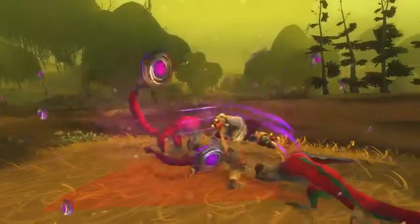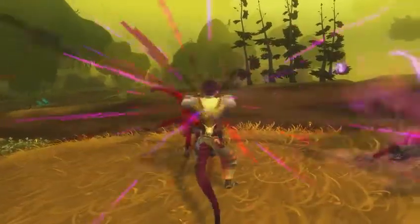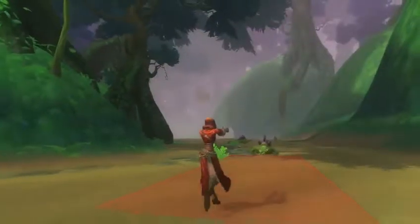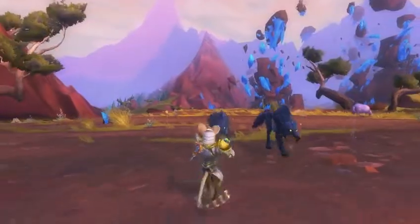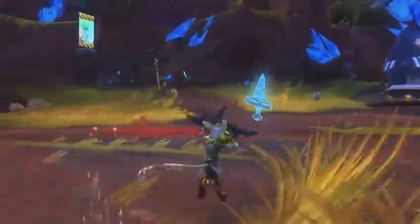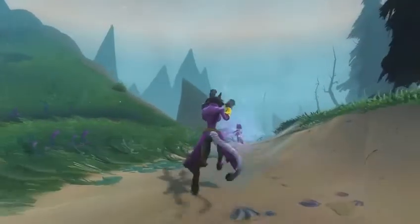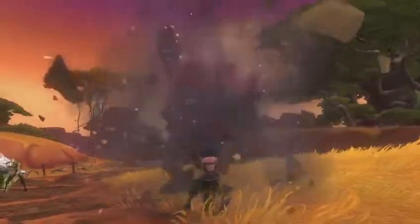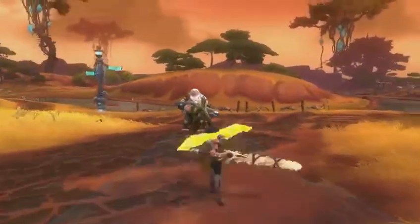In Wildstar, we needed players to interact with their abilities in a much more reactive way, because circumstances can change — quickly. That's why, in addition to instant abilities, we've made the vast majority of our cast time and channel spells mobile, whether you're channeling and chasing, or charging and fleeing. On top of that, we've added a whole suite of cast methods designed to be reactive.